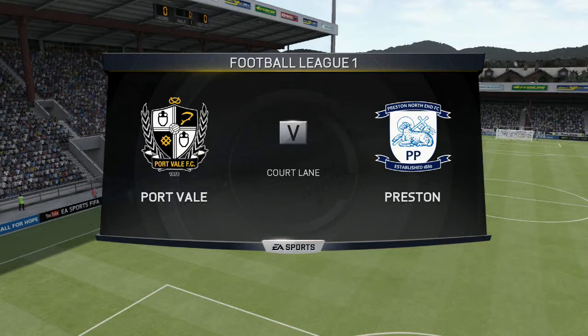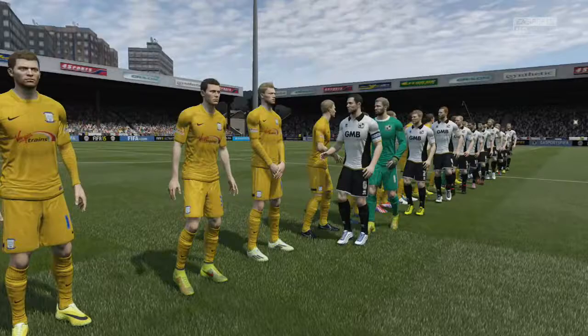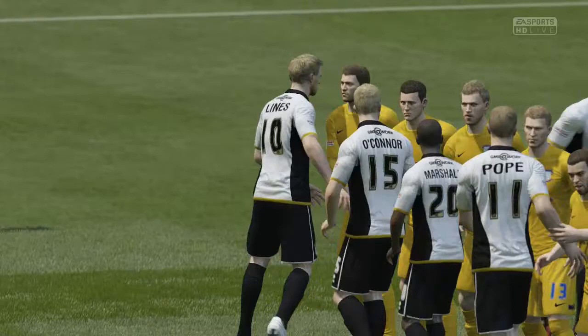I actually decided to put Brownhill as the attacking midfielder and just try him out there in a different position. I didn't really have a place for him in the centre of the park today, so I decided to play him just in behind Joe Garner. Port Vale, let's just say, are not the biggest fans of Joe Garner — and if you're a Preston fan you'll probably know why.